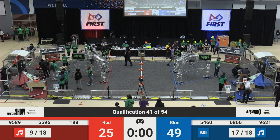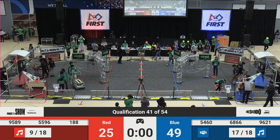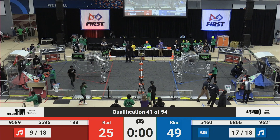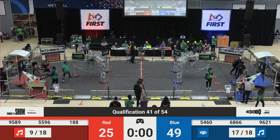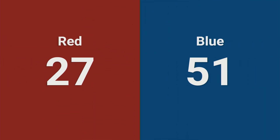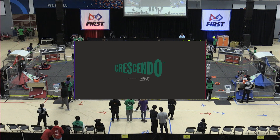Let's do it — the Blue Alliance takes it with a final score of 51 to 27. Looks like we see 6866 and 9621 moving up in the rankings on the Blue Alliance side. Strike Zone 5460 sitting pretty in that second place position. Stay tuned for qualification match number 42 in just a minute. In fact, let's meet the teams of our next qualification match, starting with our Red Alliance.